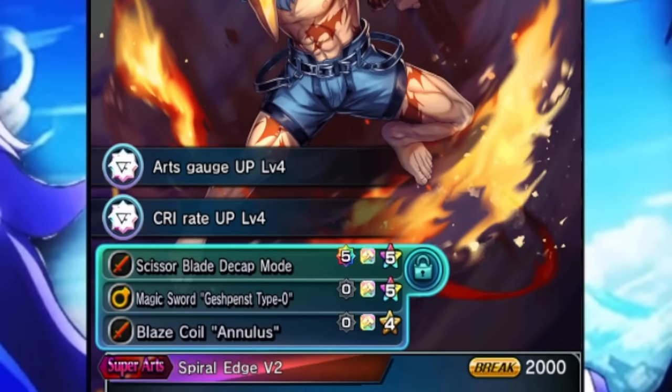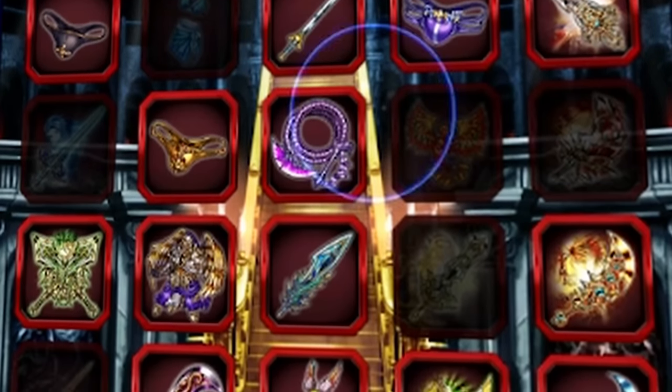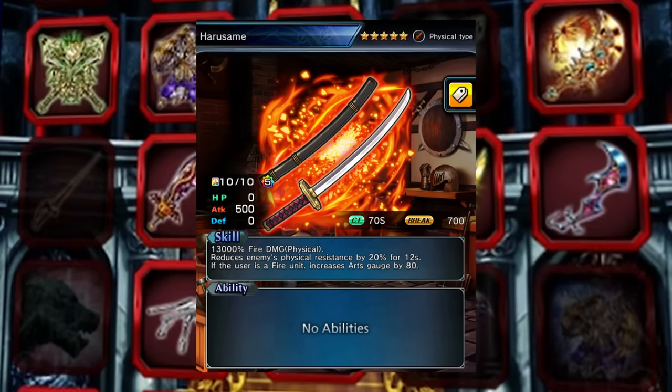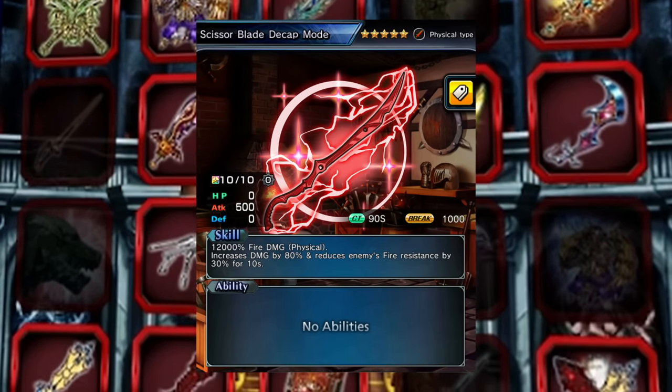As for his slots, he has a five-star physical, five-star support, and a four-star physical. For the five-star physical, in sustain comps you want anything that's going to be giving him art gauge and sustain, or in nuking compositions you want something that's going to be buffing up his damage.